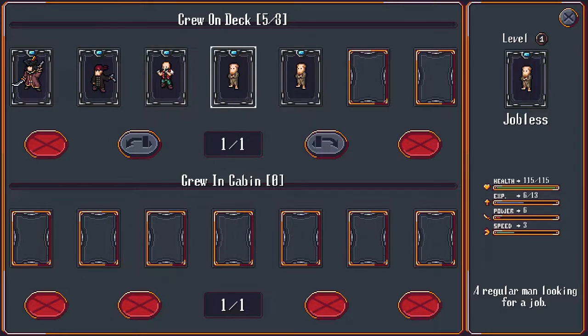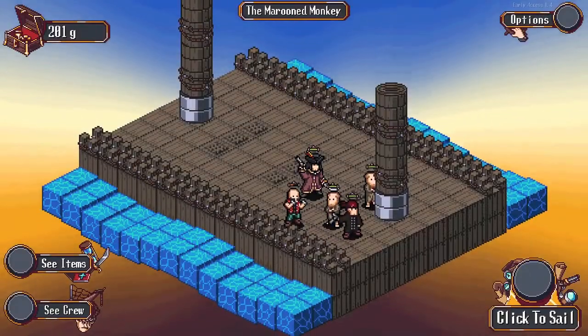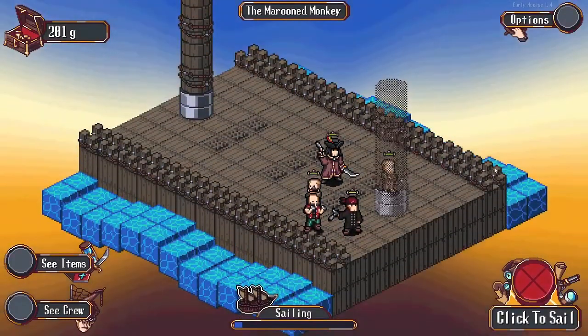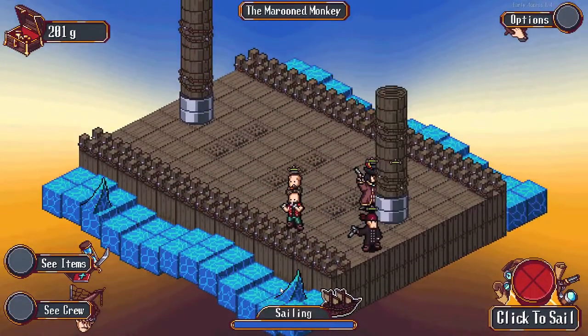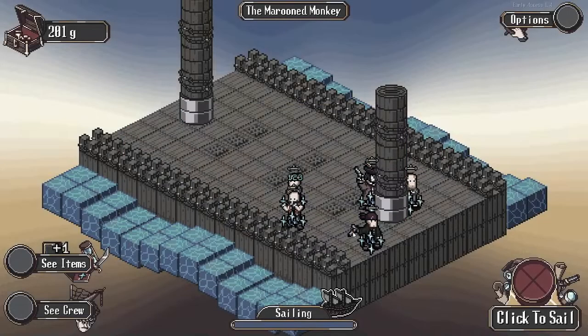Both of our jobless are still unfortunately jobless. We'd like one of them to pick up a job. It happens randomly - it can happen anytime we're sailing, essentially; there'll be an event. 'Splice the mainbrace,' you say, as you raise the first of many bottles of rum. Oh, we got a medical case - very good.